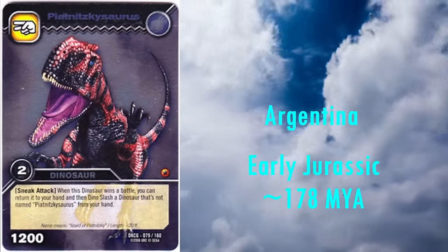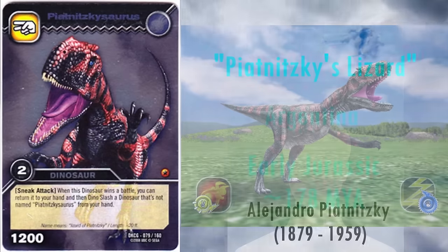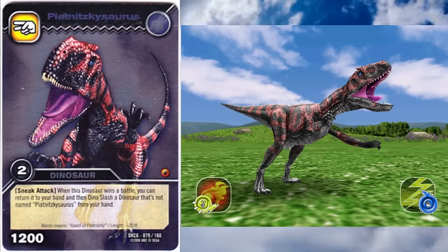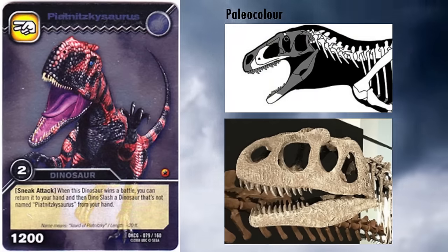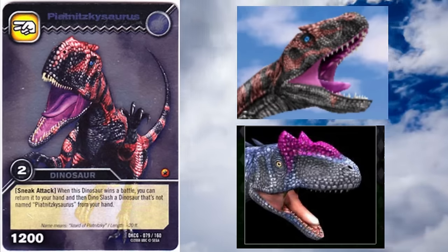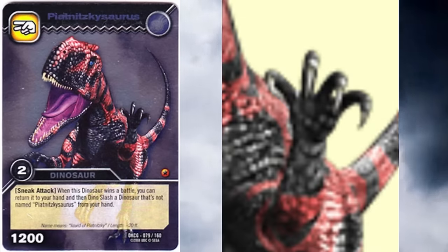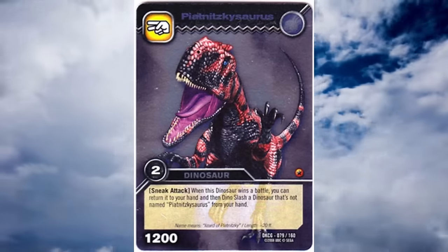Next we have a very interesting theropod, Piatnitzkysaurus. It lived in Argentina during the Early Jurassic, 178 million years ago. It was named after palaeontologist Alejandro Piatnitsky. Its position within Tetanurans has shifted many times, but it is consistently found to be close to the base of the tree, close to Megalosaurids. The skull is incompletely known, and most museum mounts give it a very round skull reminiscent of Abelisaurids, when it's now thought to be longer, quite similar to Allosaurus. It is often reconstructed with similar head crests over the eyes; however, this part of the skull is unknown, so it's impossible to say whether Piatnitzkysaurus itself had them. This animal also has an interesting issue in that it has too many fingers — it's been given four, when it should only have three. The rest of the body looks correct, though. On the whole, this isn't the best reconstruction of this animal, but it could be a lot worse.